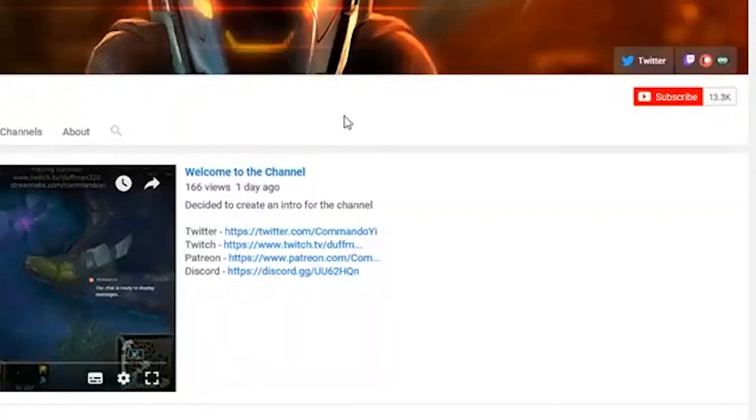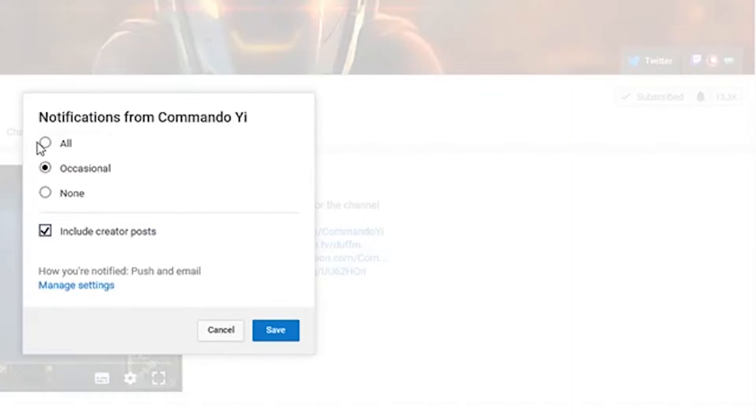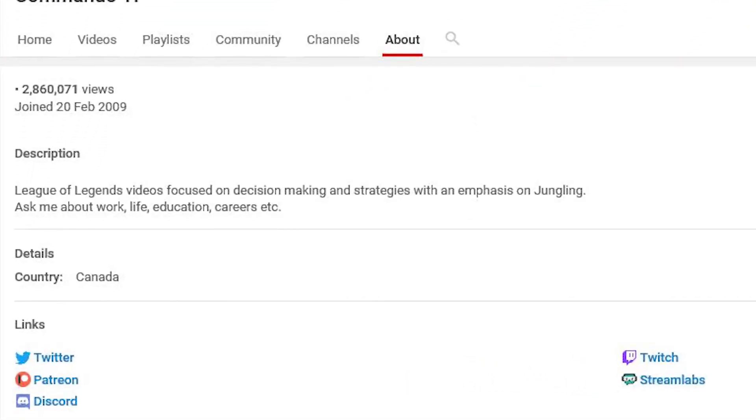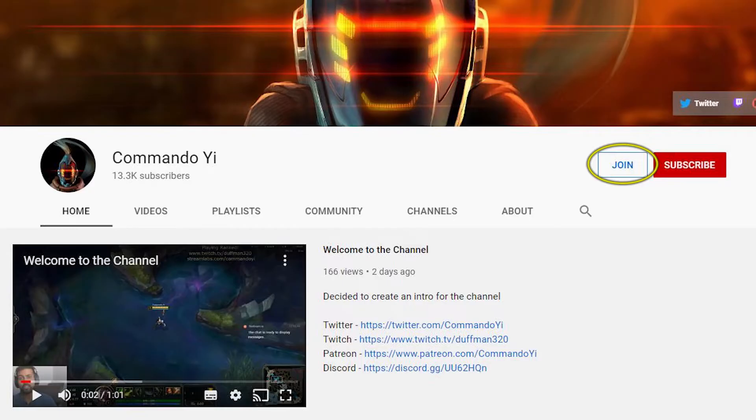If you like the content of this channel, subscribe by hitting the subscribe button as well as the little bell icon to be notified of all new videos. If you want to support the channel directly and help keep things going, there are a number of options available. In the about section of the channel, there's a Patreon link you can join to directly contribute, as well as a Streamlabs link. You can also join through YouTube memberships, which will unlock perks including shoutouts at the end of videos and videos on topics you specifically want covered, as well as gameplay reviews of your games.